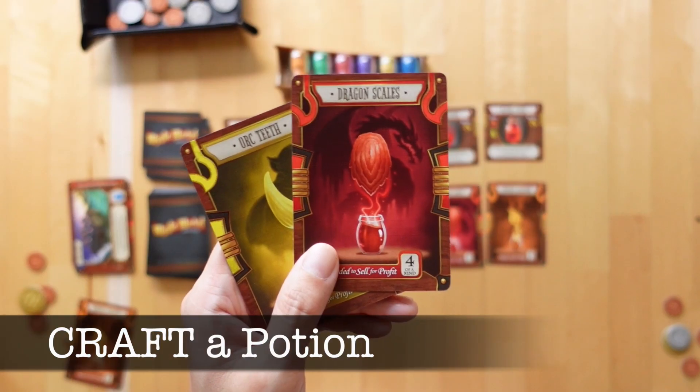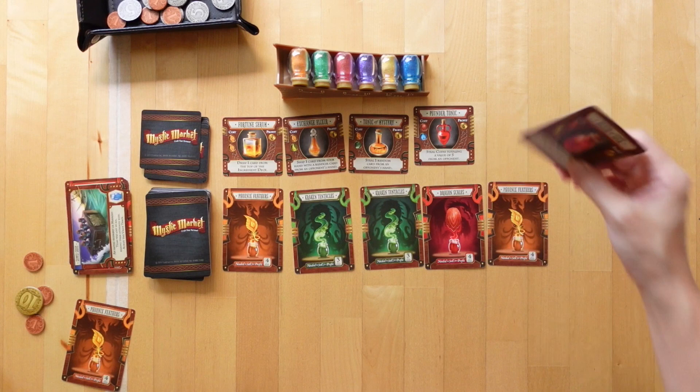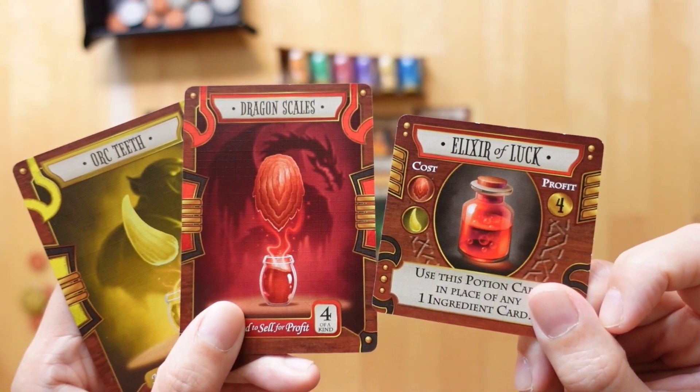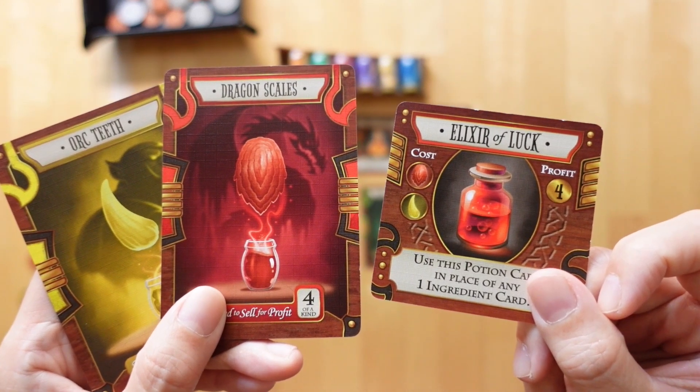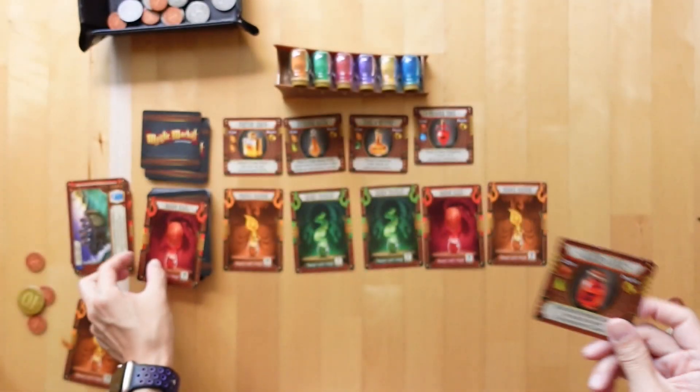The other action a player may take is to trade in combinations of ingredient cards that will bring them special abilities as well as profit. A vial of dragon scale and orc teeth can be exchanged for an elixir of luck, which can be counted for 4 profit at the end of the game, or used in place of another ingredient card when needed. The potions function as a sort of mishmash of a hedge fund or a bond — something where you group a number of stocks together and peg it to a price so it doesn't fluctuate as much as the market.